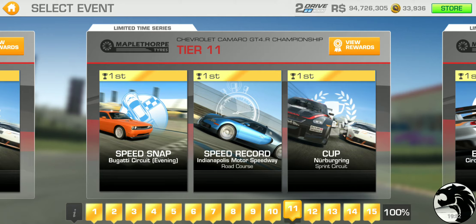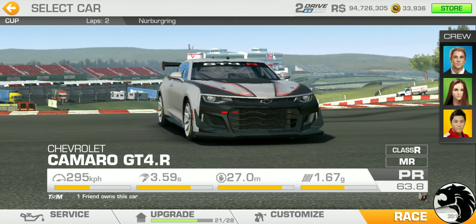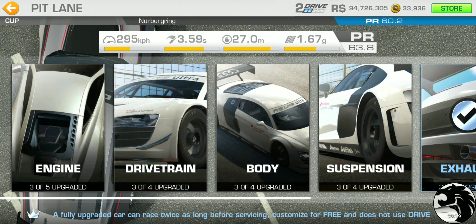Tier 11: Speed snap at Bugatti Circuit — shouldn't be too bad. Speed record at Brickyard Road Course — also not too bad, even if your car is in critical condition. The cup is at Nürburgring Sprint Circuit, two laps — pretty quick. PR requirement is 60.2.